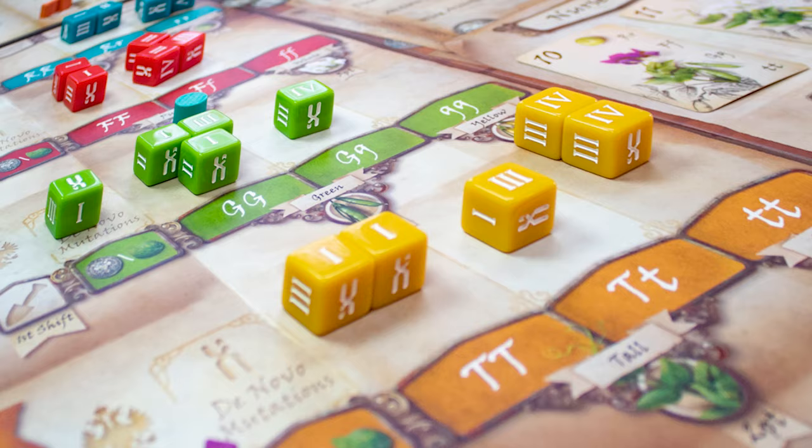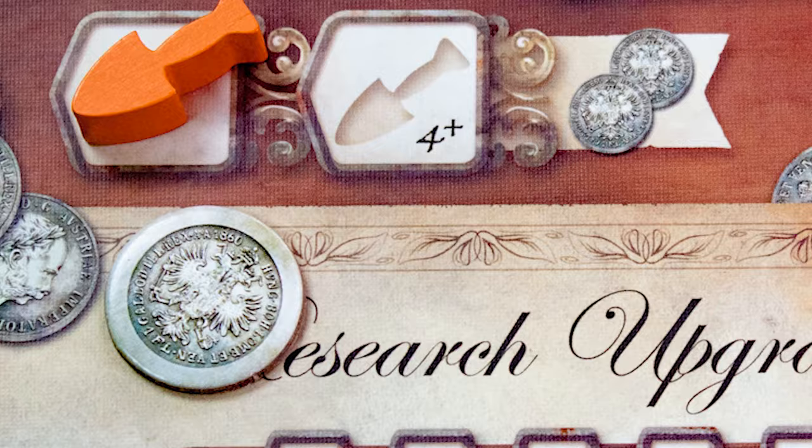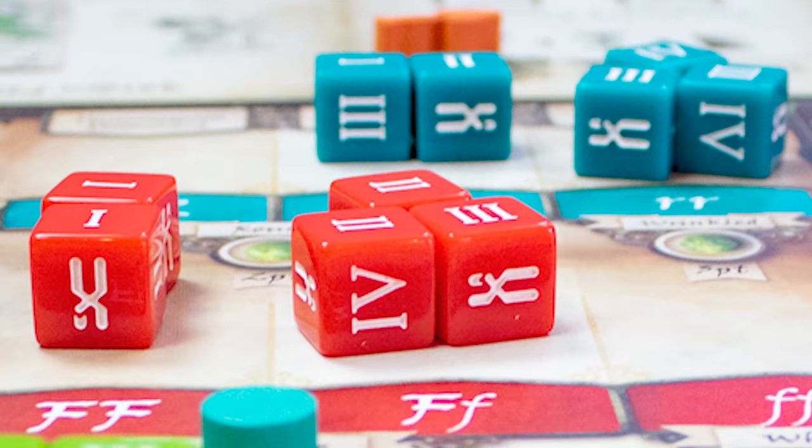Why would you like this game? Genotype is two things in one box: a solid worker placement and dice drafting game, and a neat bit of interactive history on Mendelian genetics. The three phases each have important decisions to make and you will need to excel at all three to win. Money is really scarce and you always have stuff you want to spend it on — you never have enough workers, plants, dice, or money to do everything you want. The assistants are strong and open up different strategies. All in all, an excellent game with a great theme that would fit well in many euro game fans' collections.